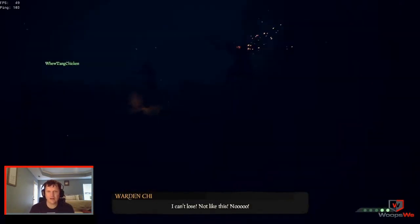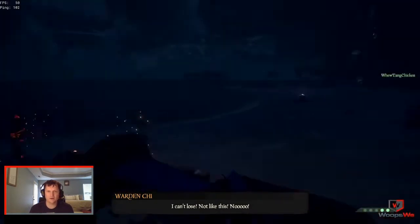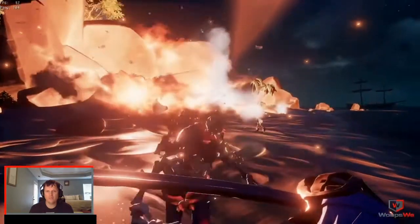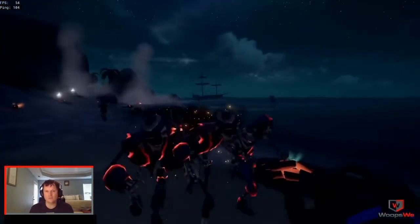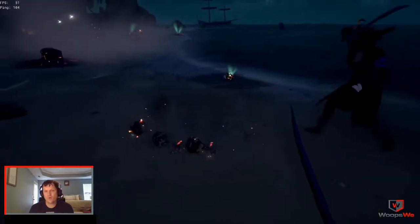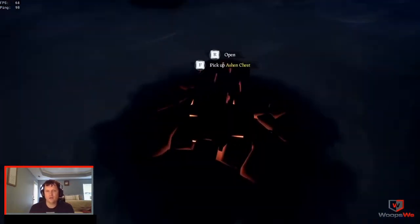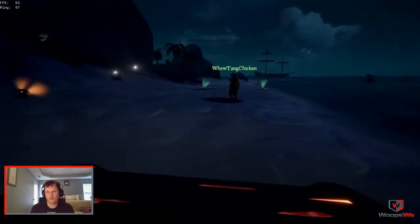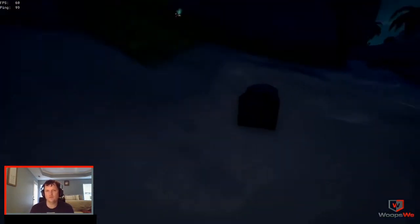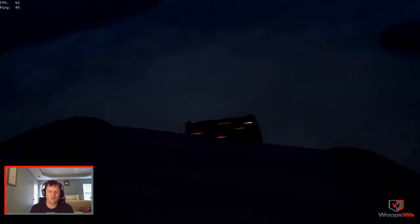Lastly, I call it death from above. The big tornado will have meteors — kind of like a volcano eruption falling from the sky. You'll want to keep your ship at a little bit of a distance for this ability, because if the ship is too close it will hit the ship and cause you problems.